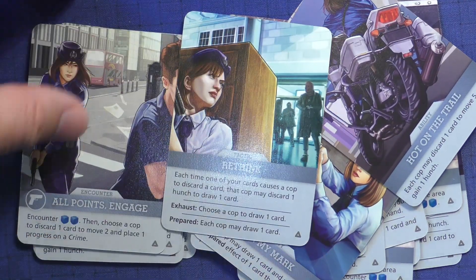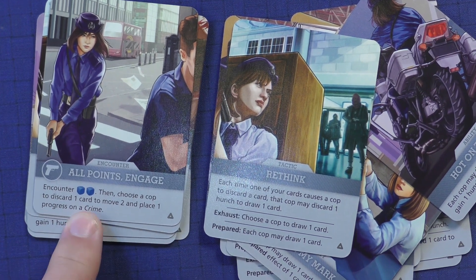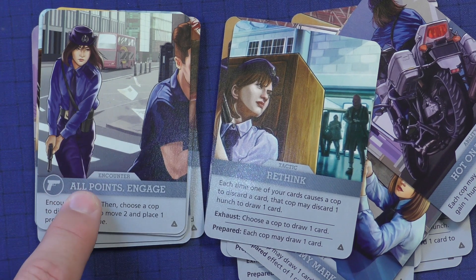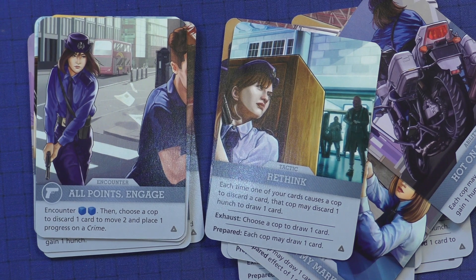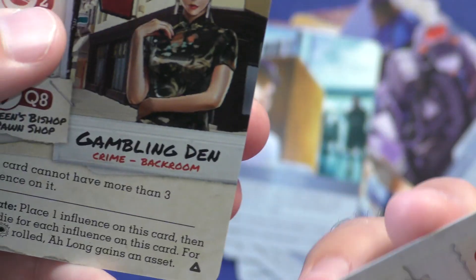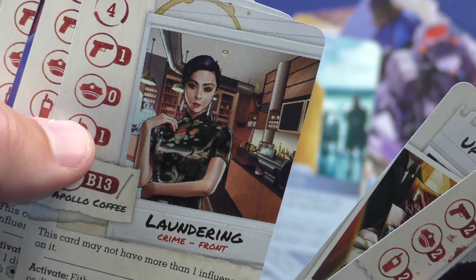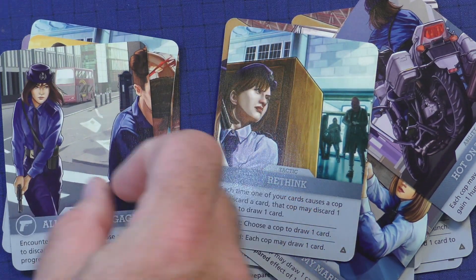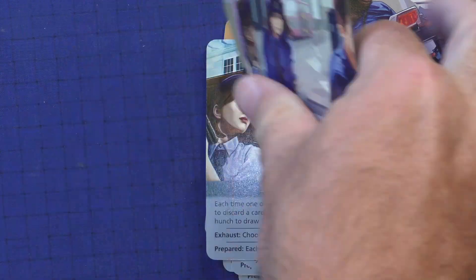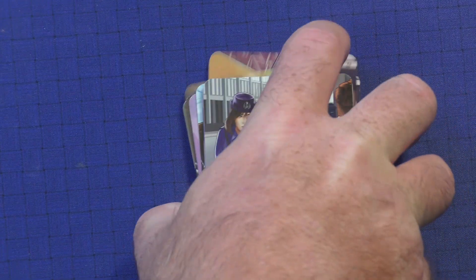All Points Engage: encounter two, then choose a cop to discard one card, move two, and place a progress on a crime. I found myself playing this all the time because you automatically put a progress on something. Some crimes only need one influence to trigger an asset, so it's nice to just place a progress on it. I was able to slowly accomplish some crimes just by playing this card multiple times. It's an encounter card, so with her power I could keep drawing it — that worked out really well.